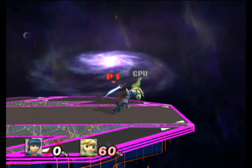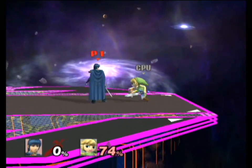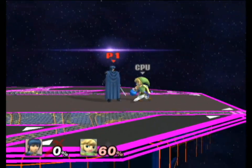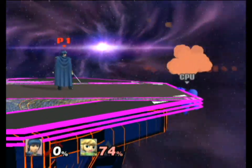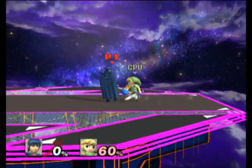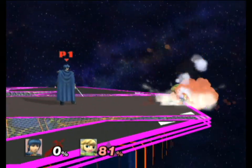Optimal tumble cancelling is also useful for situations when you want to aerial glide toss after being hit off stage. Normally, you can't aerial glide toss immediately because you can't air dodge directly out of tumble. With optimal tumble cancelling, you can cancel the tumble, release the Z input, and aerial glide toss immediately.